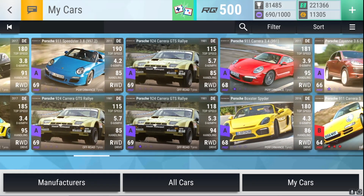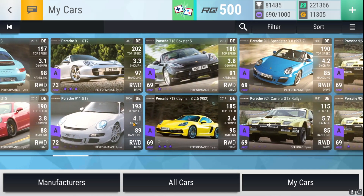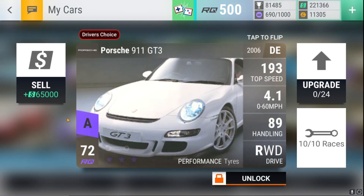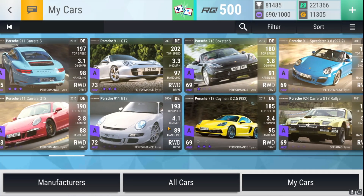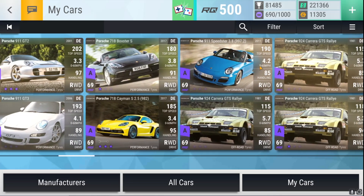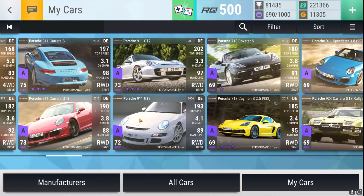Let's go to the Porsche garage and compare. Look at the top speed — that's an important factor. Look at all the other cars' top speeds and then look at the 911 Speedster. You can see how it's clearly better. That stat line is something you can't really argue with. At upgrade level 69 it has 85 handling — quite good.